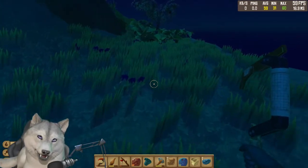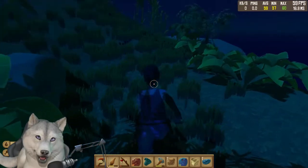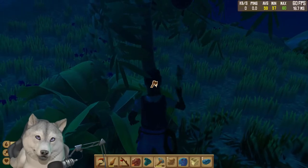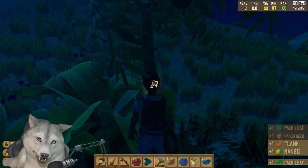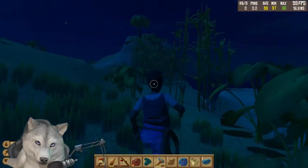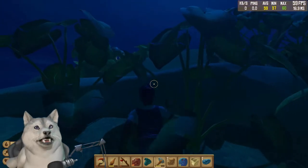Periodically islands pop up on the horizon, from small to quite large. As Raft progresses into story mode there will be more assorted biomes of islands, but for now all we get is the tropical format. Pull up a parking spot alongside one and drop an anchor for a while — this is where we can get all of the other varieties of offered foods in addition to earthen resources. When playing in anything other than peaceful, keep in mind that the shark still wants to make life miserable, and depending on the difficulty chosen, players have approximately between two and eight minutes between attacks to do some exploration.